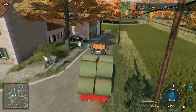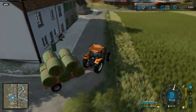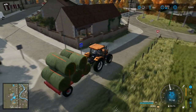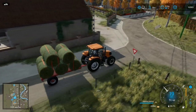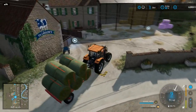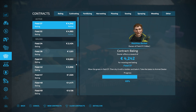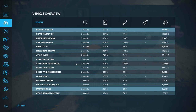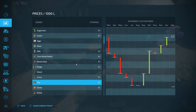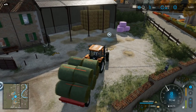Here we are just getting into town with one trailer full of bales — ten bales on here right now, and still around five in the field itself. We've got 45,000 litres of hay here, which should be going for the contract on field 37. We might get a little bit out of this as well from selling the surplus. The hay is at 107 per thousand litres and declining.